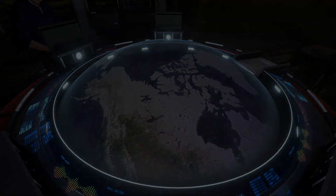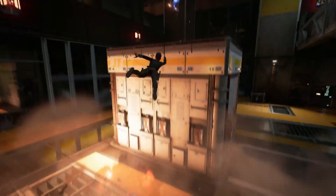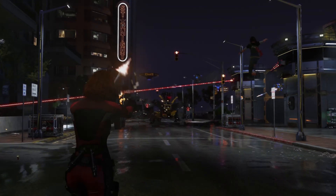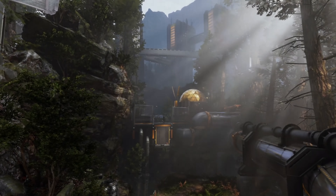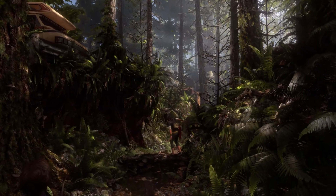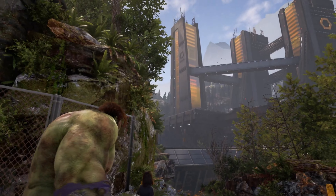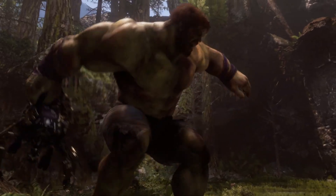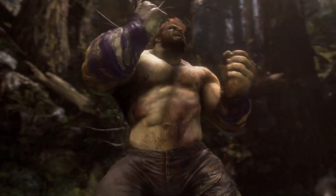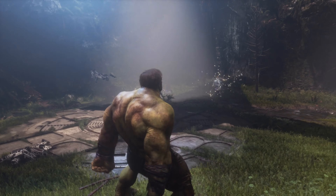From there, the beta starts to open up just like the full game does, giving you new single-player hero missions and eventually single-player or co-op warzones to discover. As Kamala and Hulk, you'll travel to the dense forests of the American Pacific Northwest on the trail of the Olympia Archive, the last known location of Jarvis. This is another example of a hero mission showcasing Hulk's destructive capabilities.